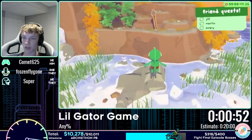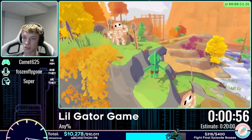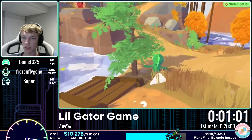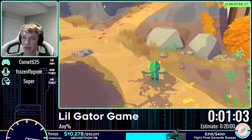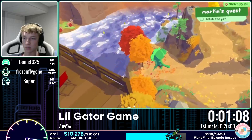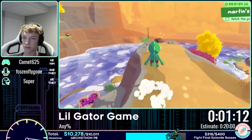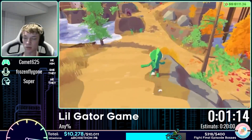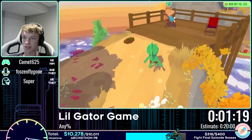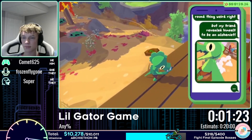Now actually playing the game, there are some things we need. Since we're a Lil' Gator off to go on an adventure, we need a shield, a sword, and a glider. We're getting the shield first — probably the most important item because you can shield surf, which is a very unique mechanic. It's so fast, and when you surf on the shield and jump, you can keep your momentum.